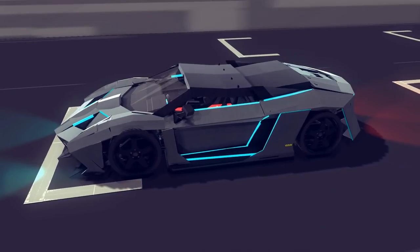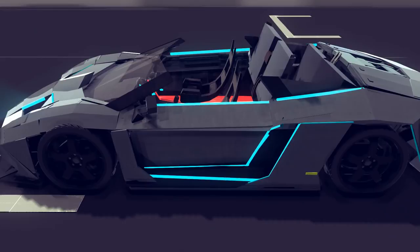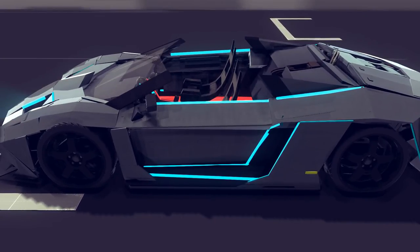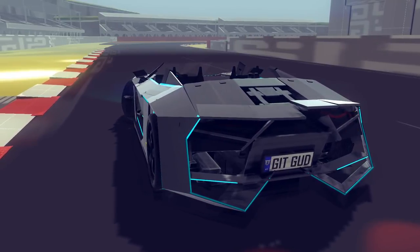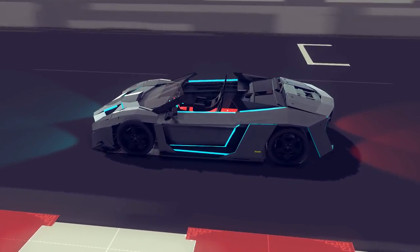And this is also a convertible, so you can actually put away the roof if you want and drive it in style, and it works perfectly. Now, it's also got a totally functional aerodynamic spoiler, added to the aerodynamics of this thing — this is just crazy.